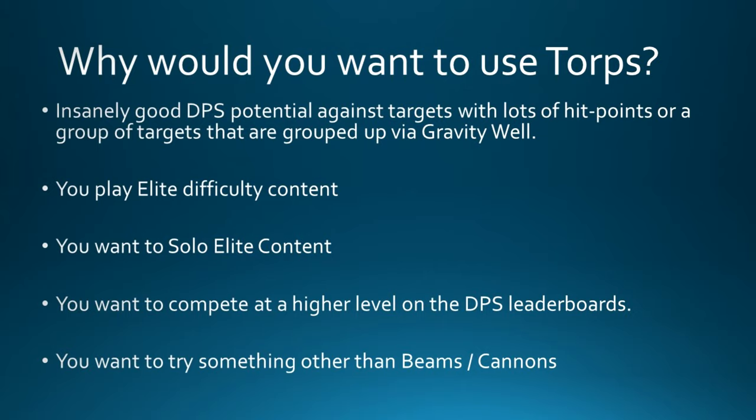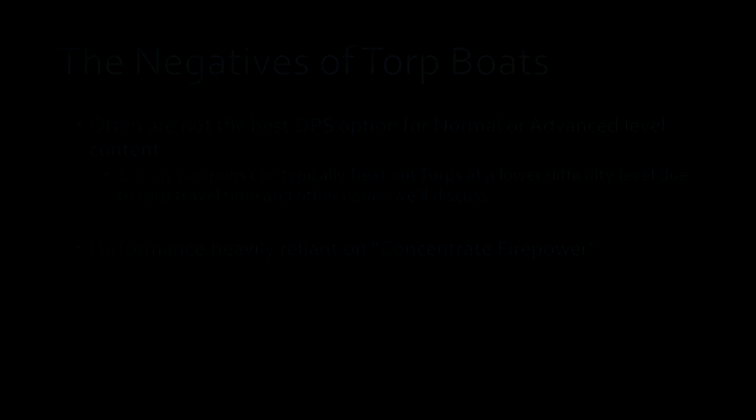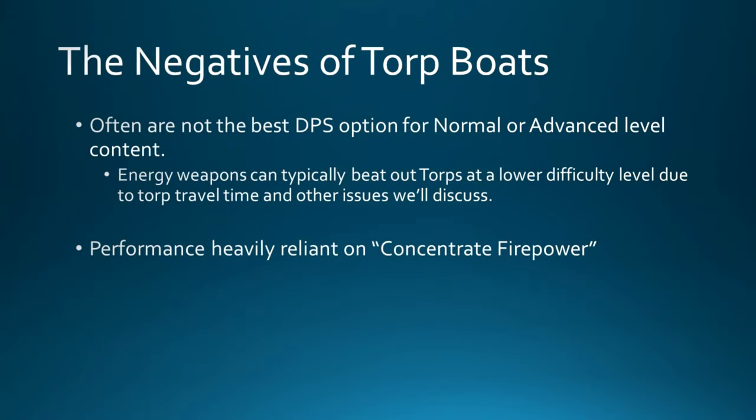However, this is where the negatives come into account. The first issue is that torps are not the best DPS option for normal or advanced level content. Energy weapons are likely a better investment if all you're doing is normal or advanced, because torps have a travel time issue. If you have a lot of teammates shooting at a target, it's possible that the target will be dead before your torps are able to fly and hit it.